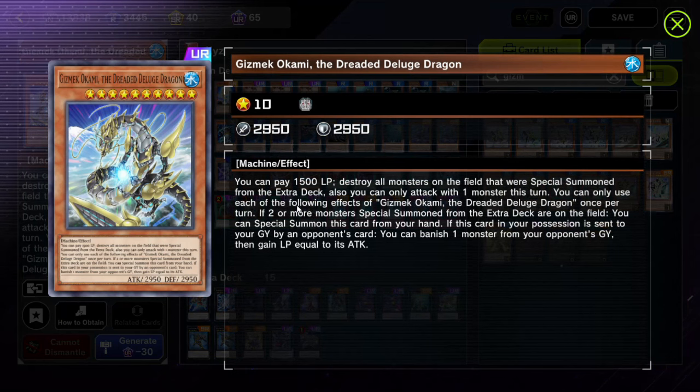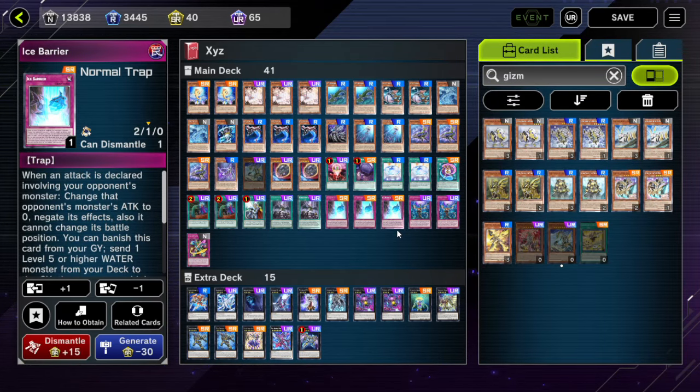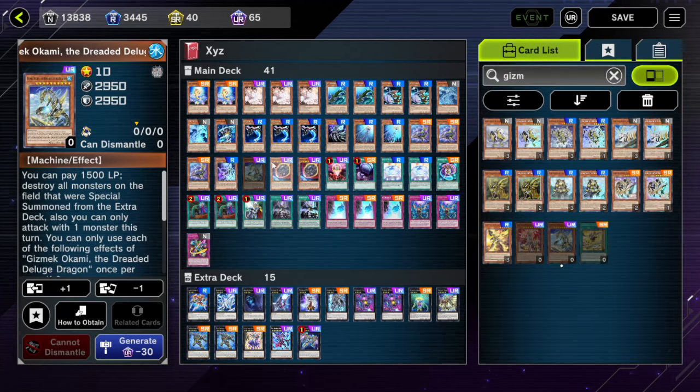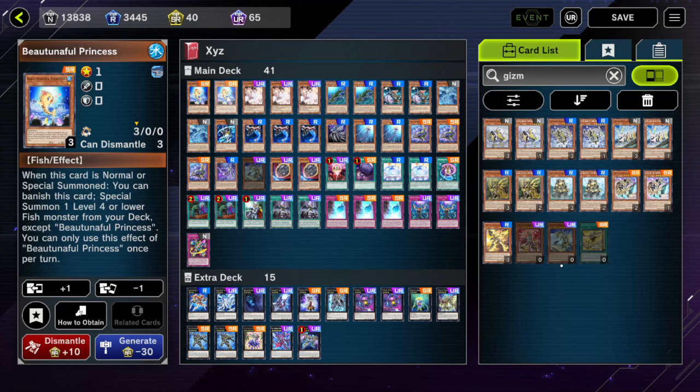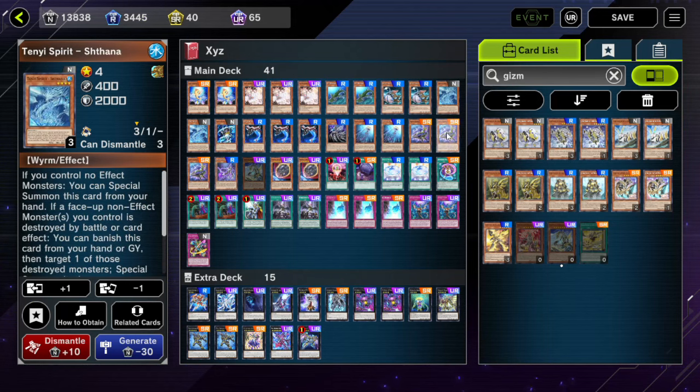Here's an extra spicy option — not necessarily worth it if you don't have the card, but Gizmek Okami is searchable with the Ice Barrier. You can special summon it if there are two extra deck monsters on the field, then pay 1500 life points to destroy all monsters that were special summoned from the extra deck — a full wipe of extra deck monsters. It might be a good alternative to Kaiju as a spicy turtle-like play going second. Keep that in mind if you have this card.